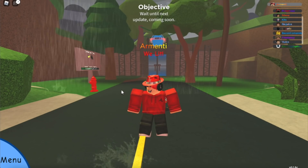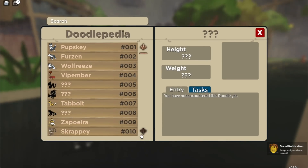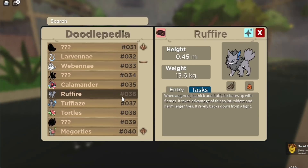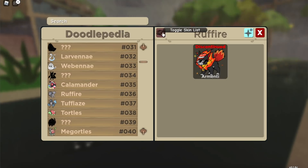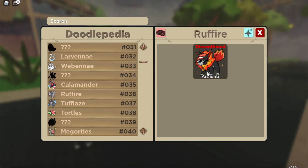If you go to the Doodle Pedia and scroll down to Refire, which is number 36, and click on toggle skin list, my skin and my name actually appear there. How cool is that? That's all thanks to you guys and your support for helping me get to where I am right now — I owe this all to you.